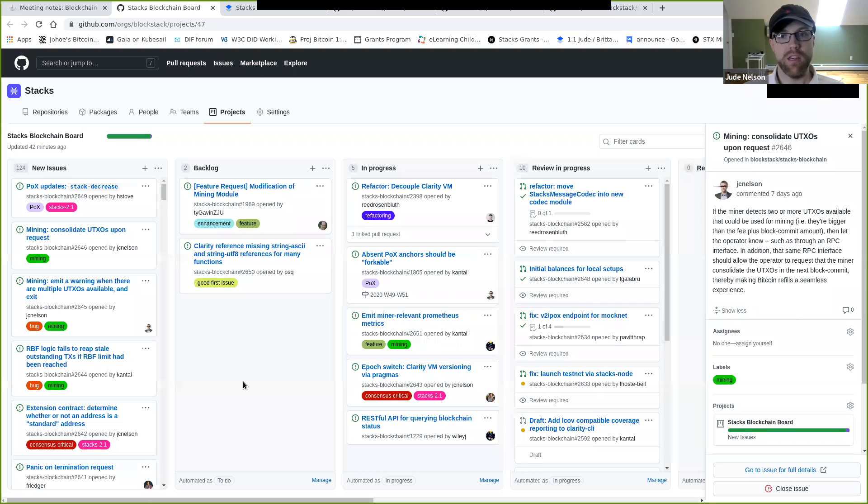Does it all make sense? Yes — this is related to the Prometheus metrics issue because this took longer for miners to discover than it should have. That forum post about the VRF and whether it's biased — the fact that this was happening behind the scenes caused us to question that and look in more detail. Miners were burning the right amounts but not winning as much as expected, due to this UTXO chaining flip-flopping. The VRF is fine — you just have to chain your UTXOs.